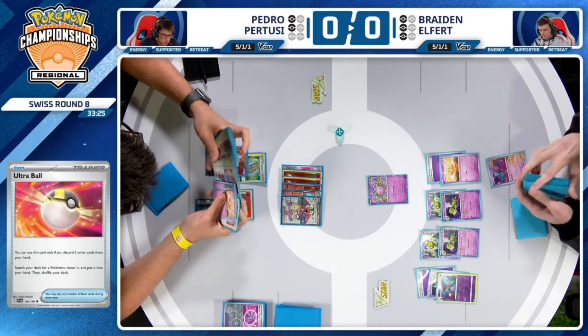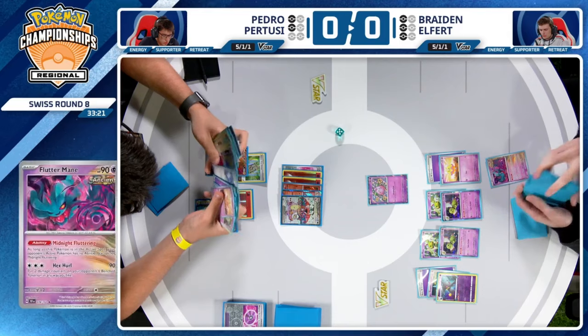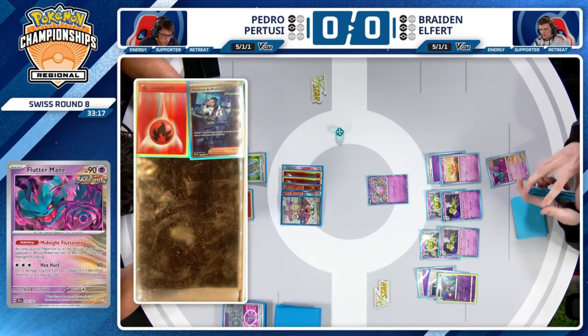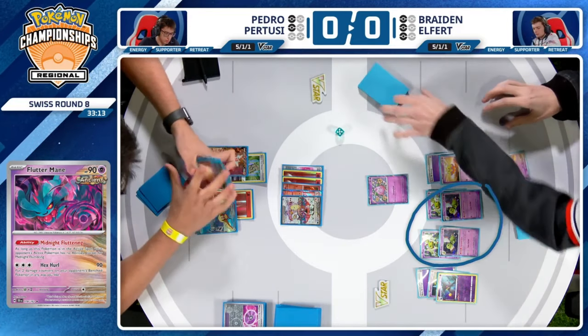Pidgeot could Boss KO a Pokémon on the bench too, right? It's probably not in range of Espathra, so maybe you have that possibility — close out the two Pokémon on the bench, which are impossible for Braden to get off the board.